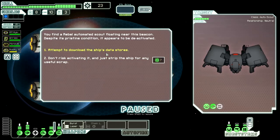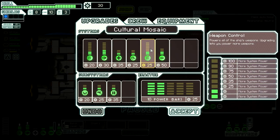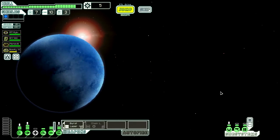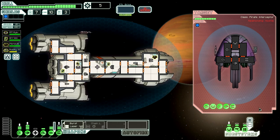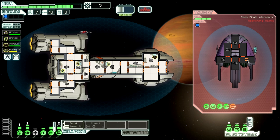We could take 7 scrap or download their data stores — at this point we just want the scrap. I'm just going to get one extra bar of weapon power to get close to 4 bars, because if we can get this, we'll be an offensive powerhouse for sure. We already have the map of this level so the data stores wouldn't do anything. Looks like we have to fight the ship here. Our strategy: keep their weapons offline until we have a chance to get our artillery beam to fire. We took hull damage — their weapons are actually kind of nasty here for the first sector.